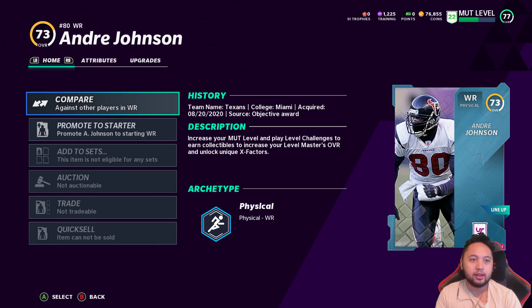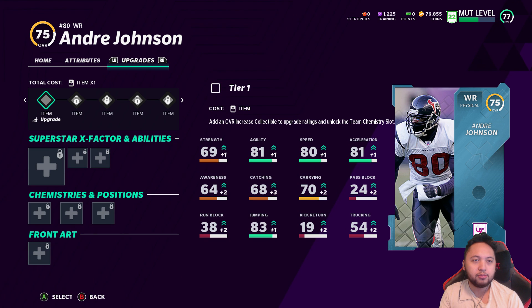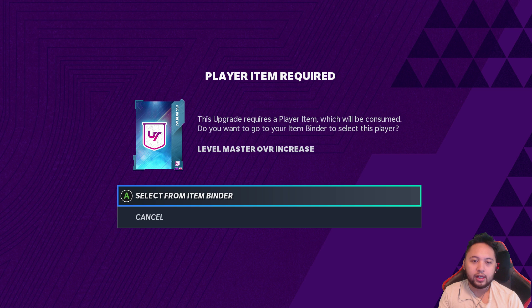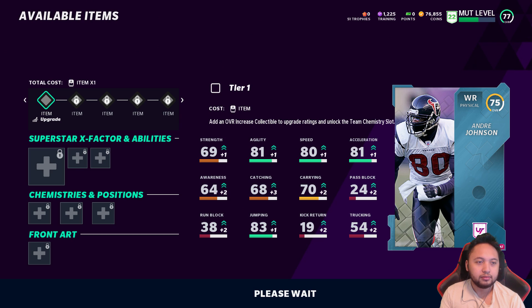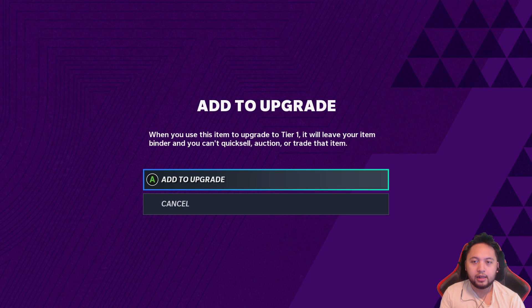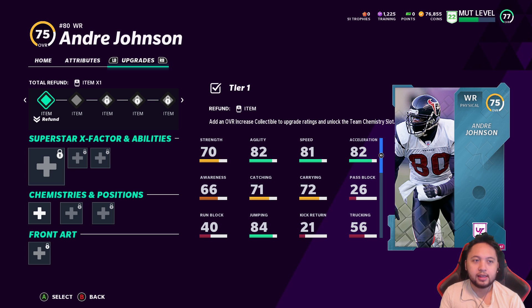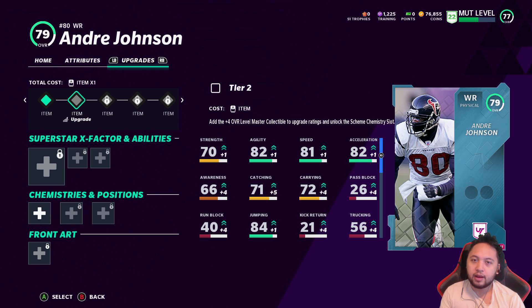He is what we call the Level Master. If we hover over here to Upgrade — and I'm sure you guys already know this, but the UI is just really slow for some reason — it says 'Player Item Required: this requires a player item which will be consumed. Do you want to go to your Item Binder to select this player?' So Level Master Overall Increase — we can go ahead and select that, add it to upgrade, and now he is 75.